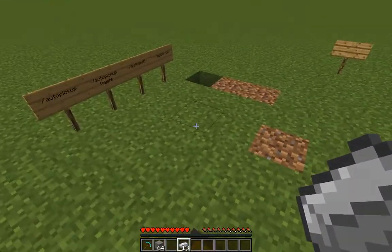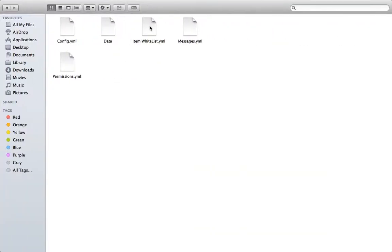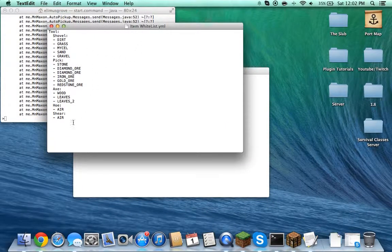Let's get into some of the files. The first one is the config. 'Drop on full inventory' means that if you have a full inventory it's going to drop items on the ground — I'm not sure what happens if this is set to false. 'Fortune all' means that if you have a fortune item you can use it on any block. There are also some item wait lists and settings for what blocks this will work on.